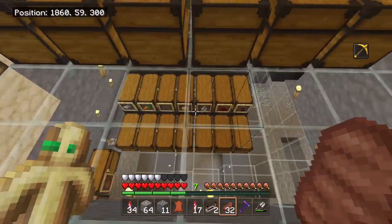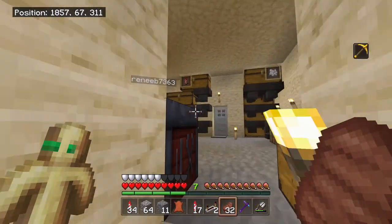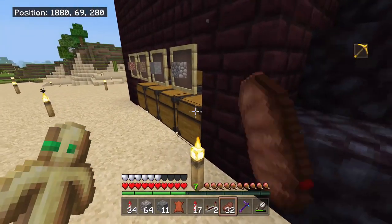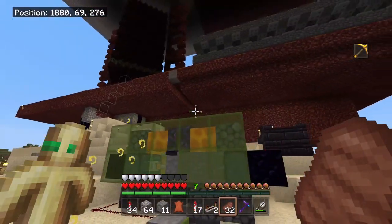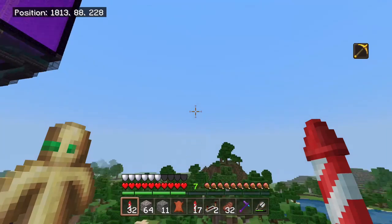I have a ton of storage for all of the items here and here as well. Down below I also have access to a nether portal which takes us to the nether hub. Over here I have a few silos for some of my most used items, and I have a stone generator as well.